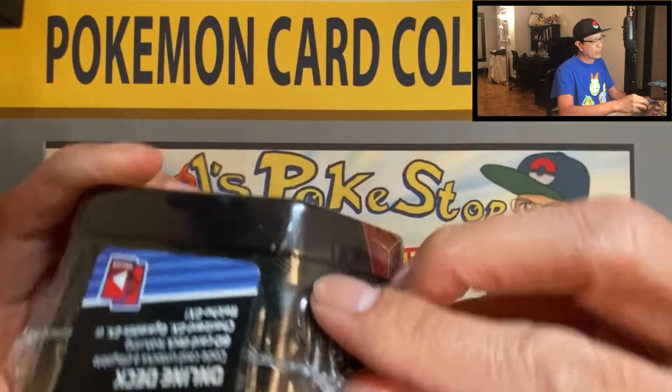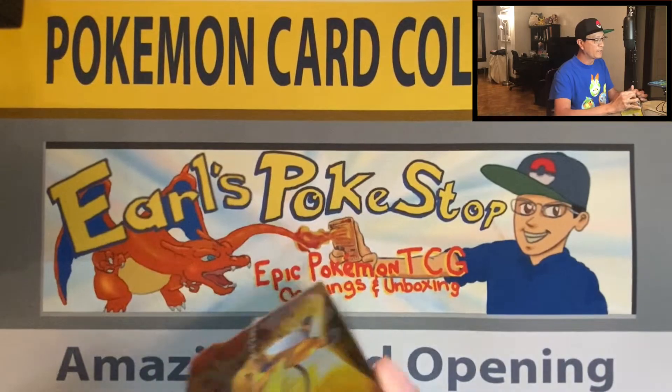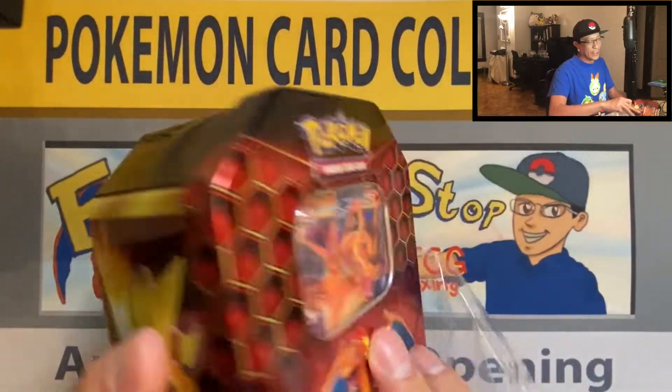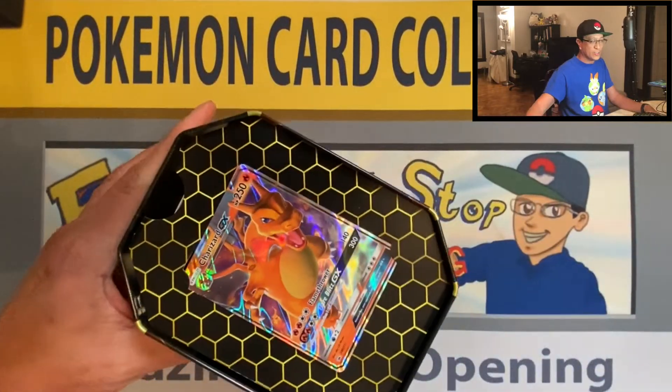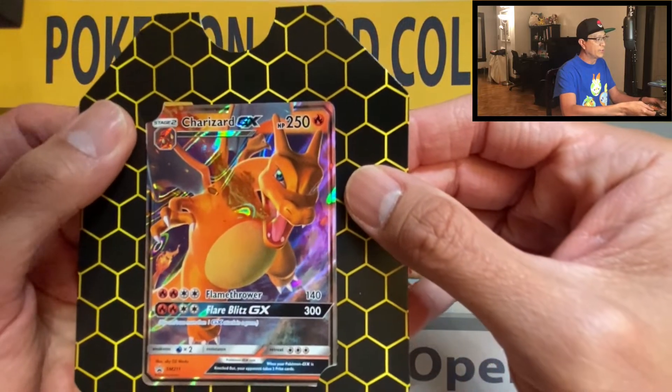I do Pokemon card openings, unboxings, pack battles, giveaways, so please hit that subscribe button down below. We are pack battling with a Hidden Fates tin - I got Charizard, I don't know what he has but we'll see. As usual Jim, you are going down! This is all for fun guys, no point system, that's what we agreed upon. This is my last Hidden Fates tin, I can't find any more at Target or Walmart and I don't want to buy scalper prices for these tins.